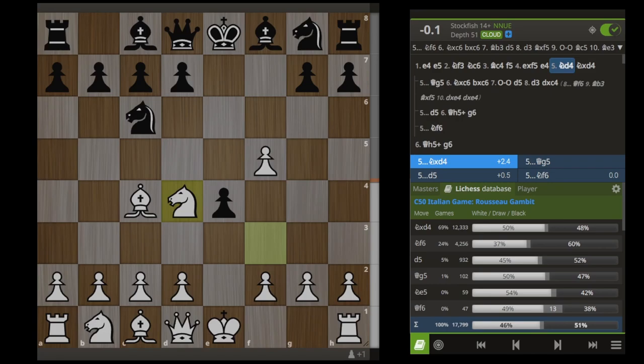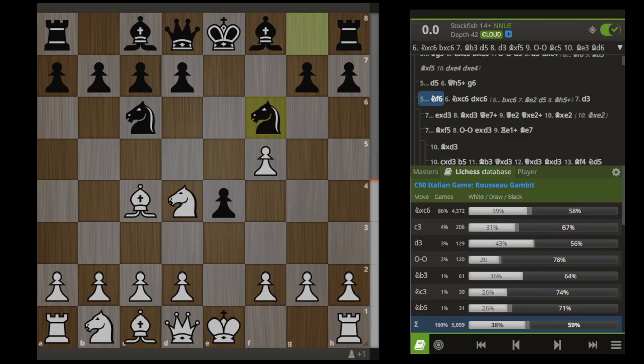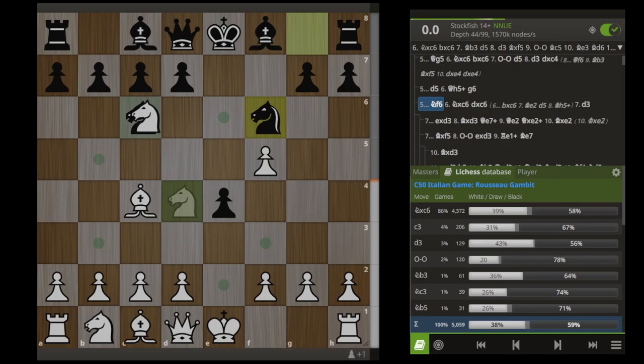At this point in the video, we have covered all of the destruction that happens after Knight takes D4. If Black knows what they're doing here though, they should play Knight F6, and you can see here these stats are not very promising for White. Even though the engine is reading all zeros here, the general consensus on the internet is that Black has a borderline winning position. However, like I said earlier in the video, I have a secret line here that nobody else on YouTube has yet explored, and that line is actually the only line going forward that actually has winning stats for White.